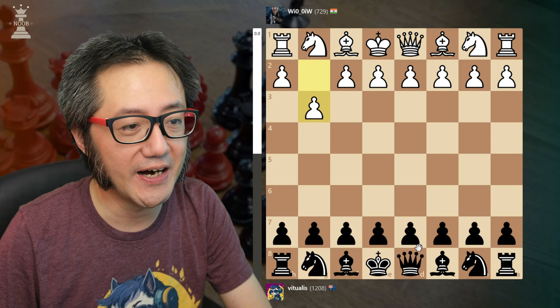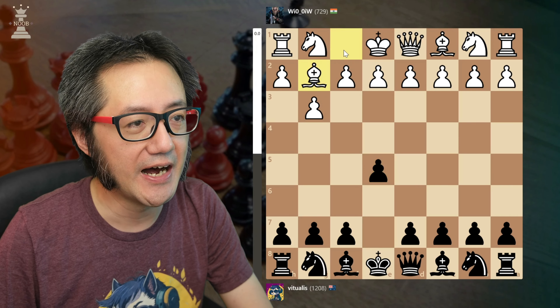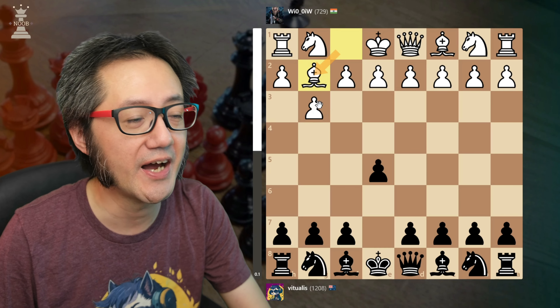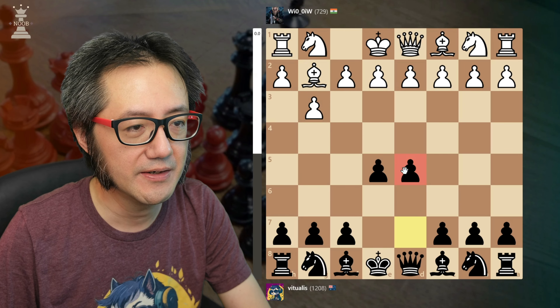Against this move I don't have any particular theory — I just take a full centre. E5, and again he fianchettos the bishop. That's the logic with the Benko or Hungarian opening. I take the full centre.